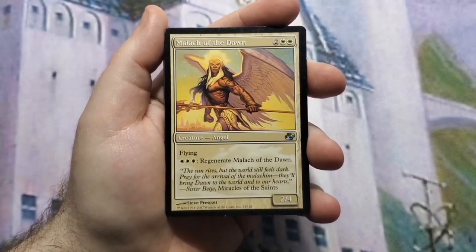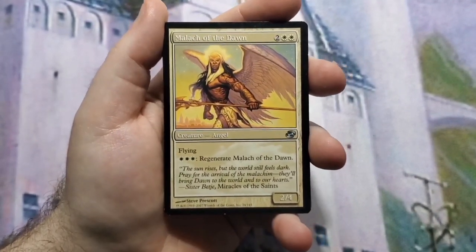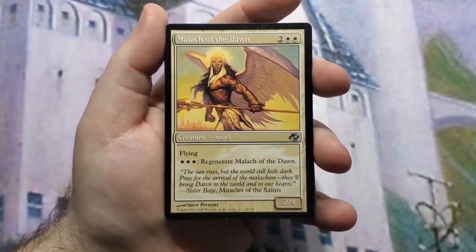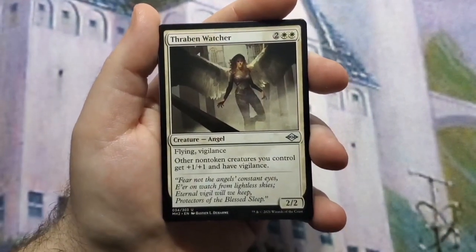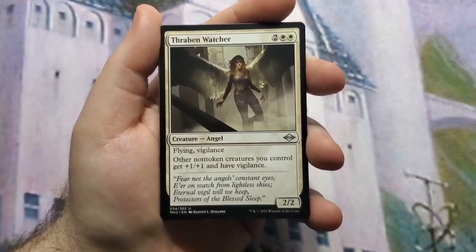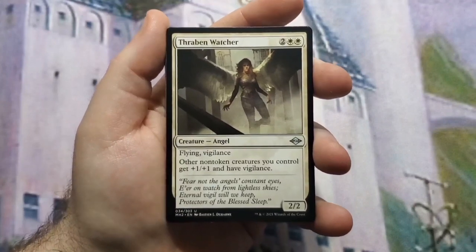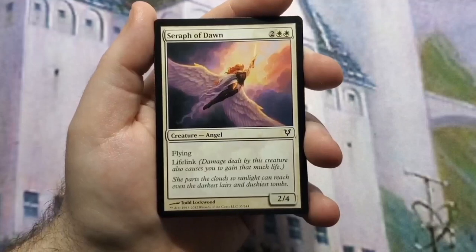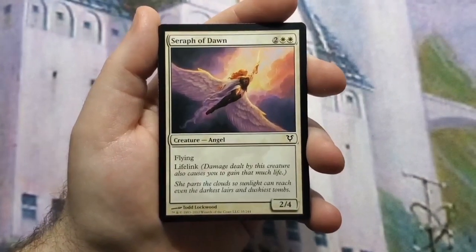Malak of the Dawn is a 2/4 with flying and regeneration — regeneration is nice, and if you don't know the rules for it, let me know in the comments. Thraben Watcher — four-mana 2/2 with flying and vigilance — gives all non-token creatures +1/+1 and vigilance. It's nice to have anthems on a budget.